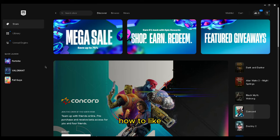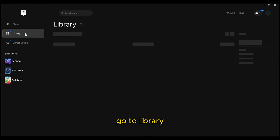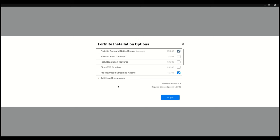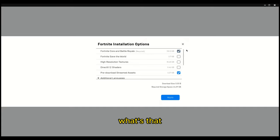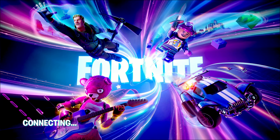How to get more FPS in Fortnite. Go to the library and click this, then enable this setting and look up settings.